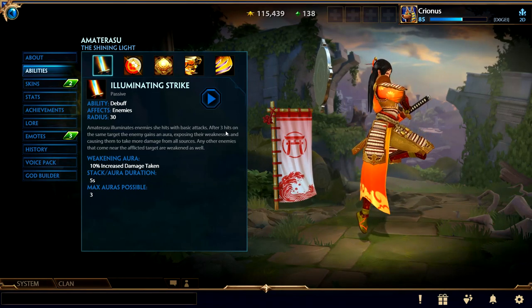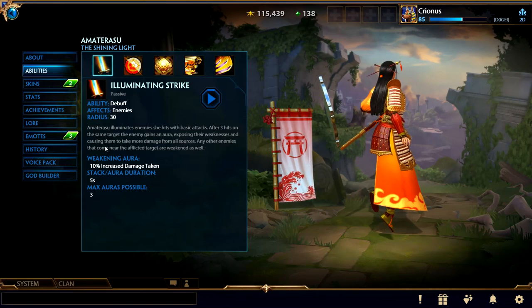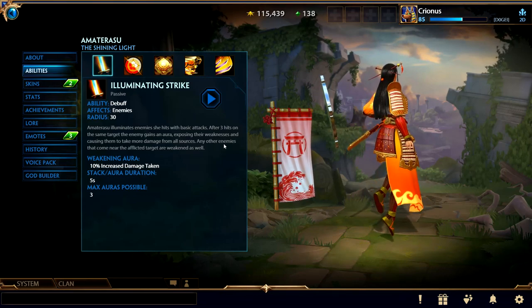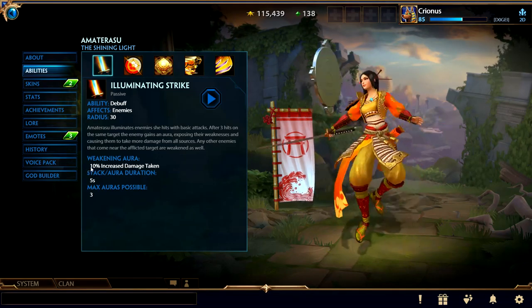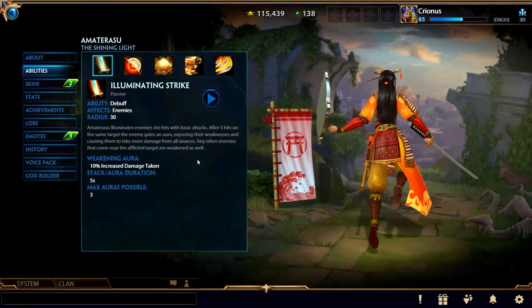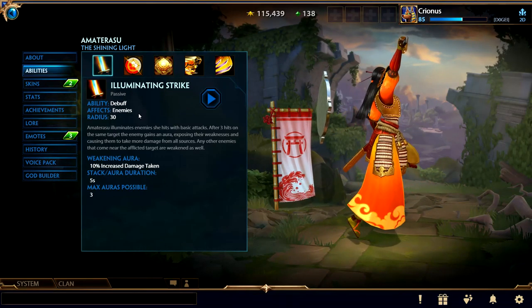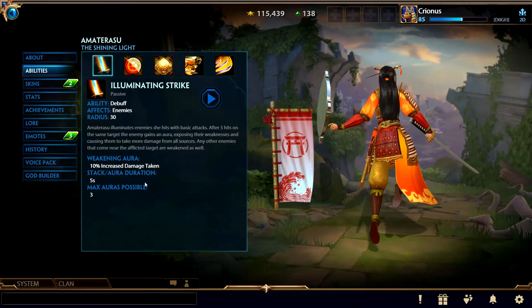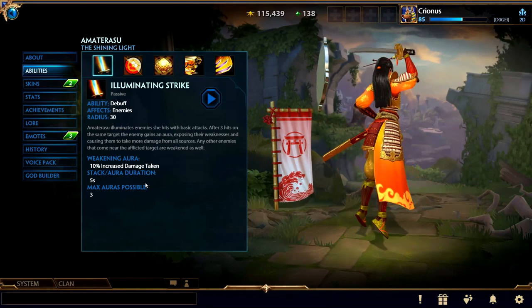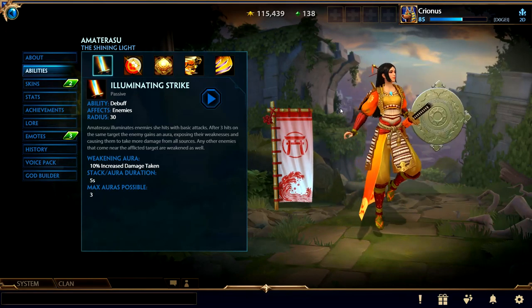Her passive is Illuminating Strike — Amaterasu illuminates enemies she hits with basic attacks. After three hits on the same target, the enemy gains an aura exposing their weaknesses, causing them to take more damage from all sources. Any other enemies that come near the afflicted target are weakened as well, increasing their damage taken by 10%. It's important to have a little bit of attack speed so she can get that passive to stack — it only lasts five seconds and you can only stack three at a time.